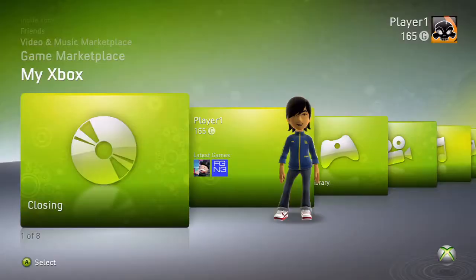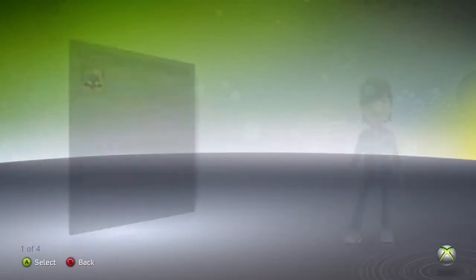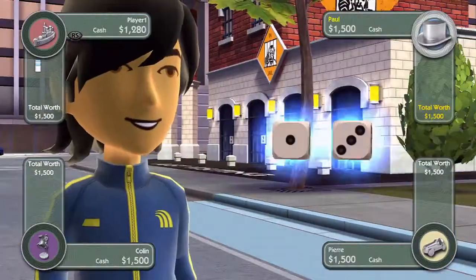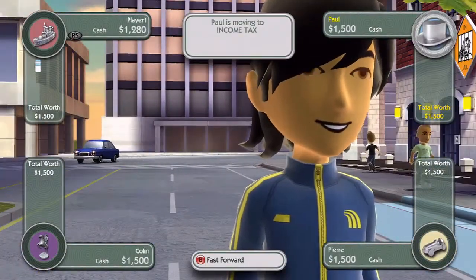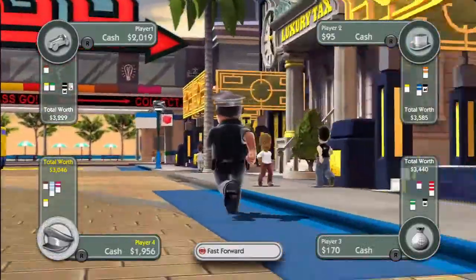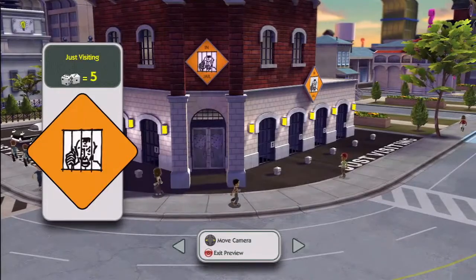Another great element of this reimagined Monopoly experience is the ability to personalize it. If you're playing on your Xbox 360, you can select the avatar that you have built and designed and use that as your player character. Taking the personalization even one step further, the populace of the world will also be taken from your Xbox 360. So your friends list will be the people walking the streets that you can see and meet and greet as you move through the world.